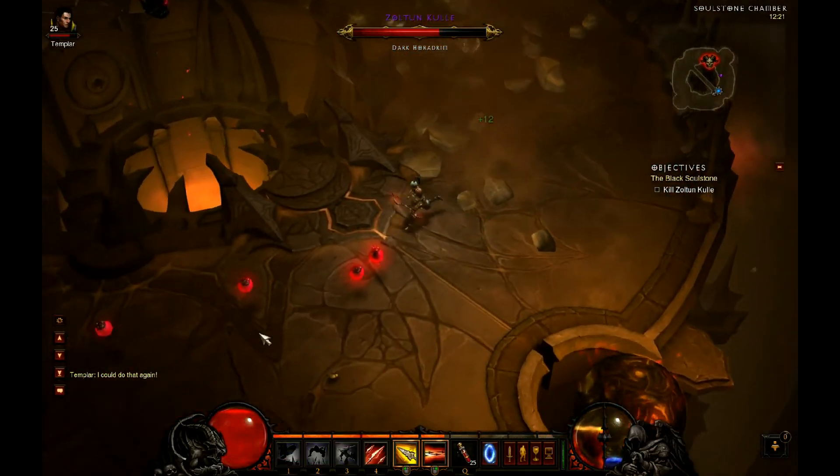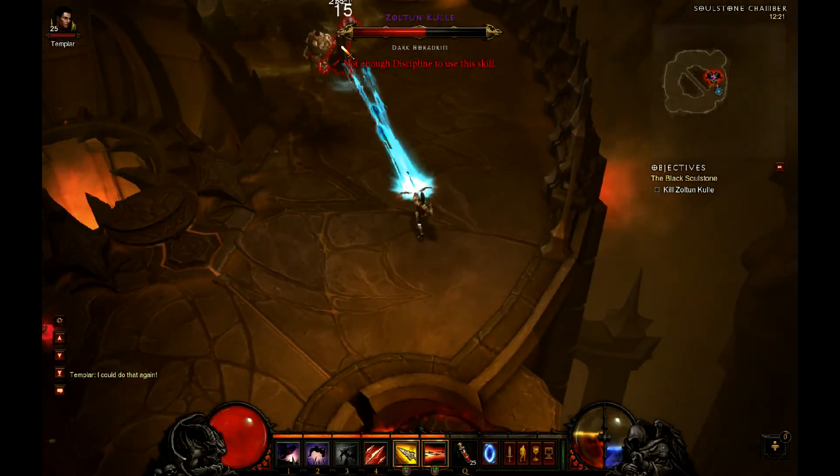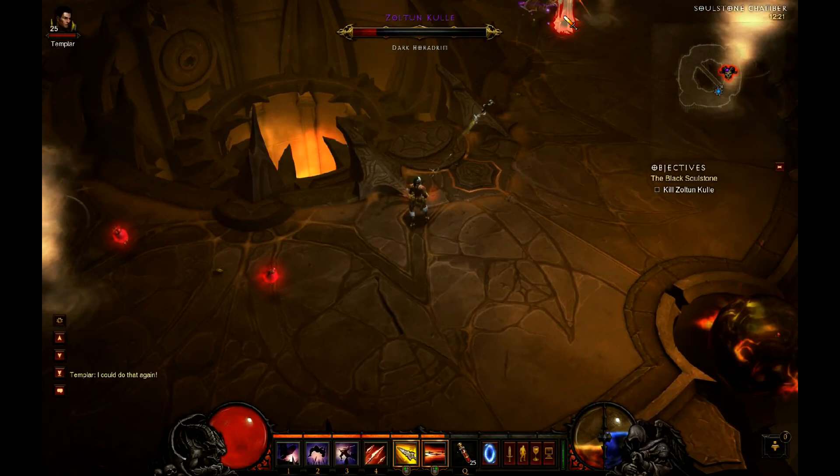Besides that, just kite him around using that middle hole as a line of sight and you shouldn't have any problem killing him. And that's about it for Zoltun Kulle on normal difficulty.